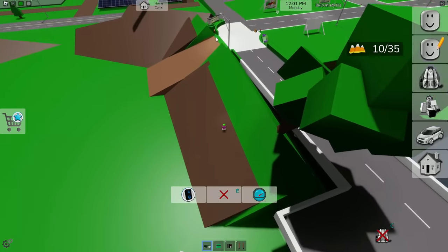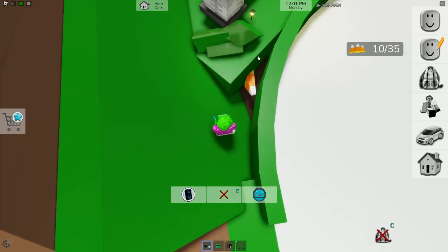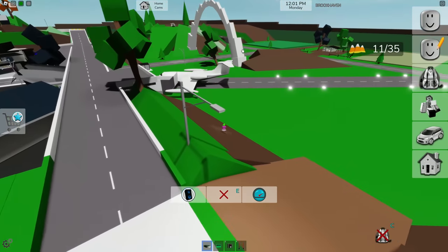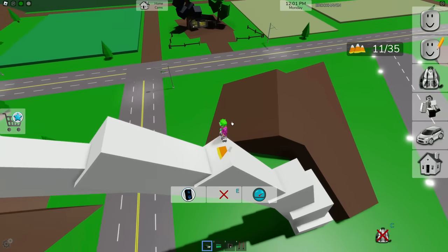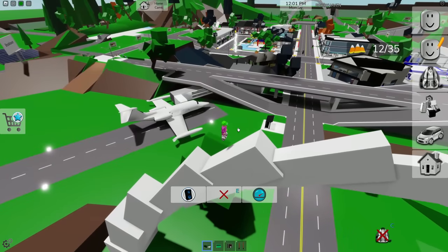Now we're heading over to the Black Hawk community sign right here — boom, another candy corn. There should be a candy corn on top of that thing right there, so let's climb on top of that. As we can see, we do got a candy corn up here — let's go and grab that. Now we've got a lot of candy corn, so let's go and continue this hunt.